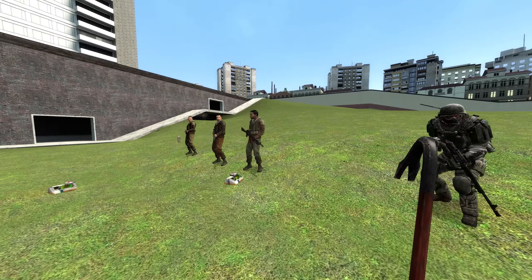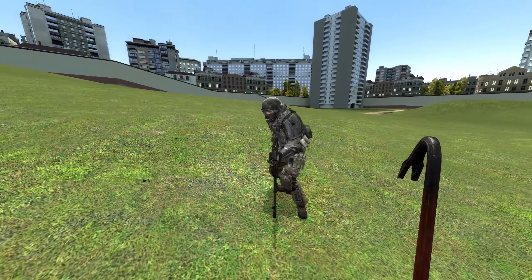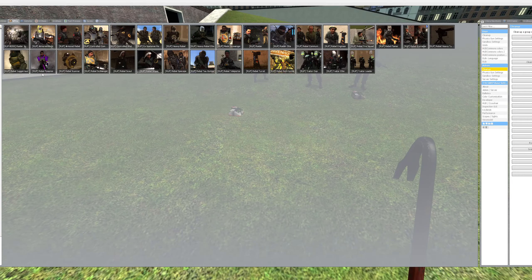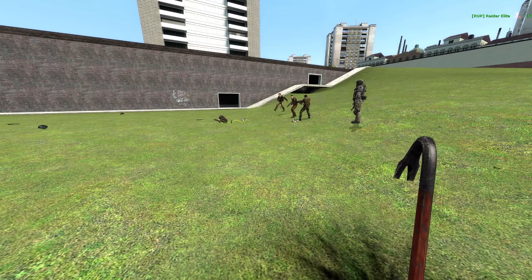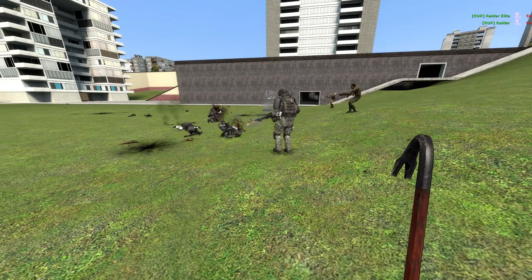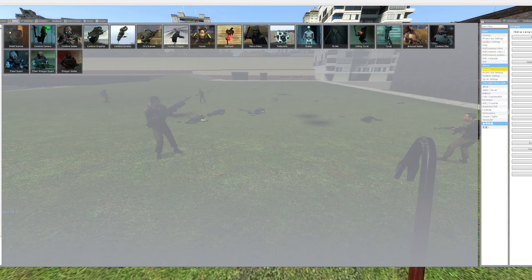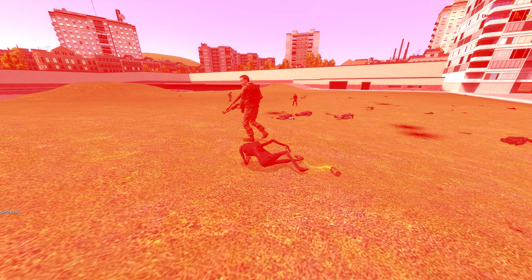Next up, we have the Raider and the Raider Elite. These ones are the Raiders, this one is the Raider Elite — definitely wouldn't want to mess with him. What do the Raiders do? Well, the Raiders are unique — they have their own faction. So you could spawn in a Rebel and you're going to find that they don't really like each other. But in the same breath, you could summon the Combine, and unfortunately they also do not like the Combine. They really only like themselves. Now the question is, do they hate us as well? I think we know the answer to that one.